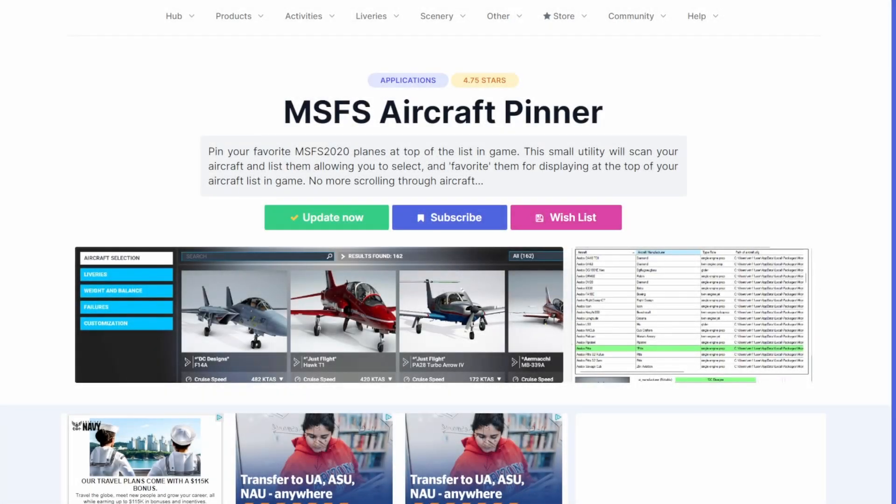All right guys, let's go ahead and get started. First off, this is an incredibly helpful tool, especially if you're in virtual reality. If you're like me, you have tons of aircraft inside the sim — even the default list is pretty darn long. It can be really annoying trying to search for a particular plane or scroll through all the different windows. This application allows you to change the layout of the aircraft so that your favorites are already at the top, making it very simple to select your plane. We're going to walk through installation and the process of configuring it.